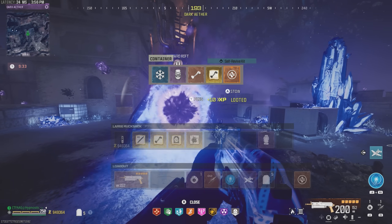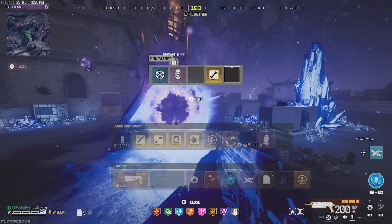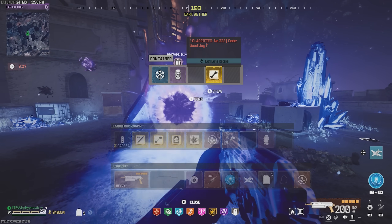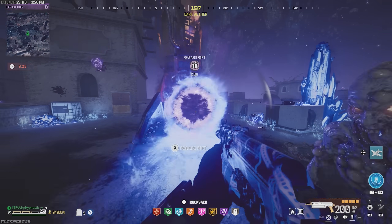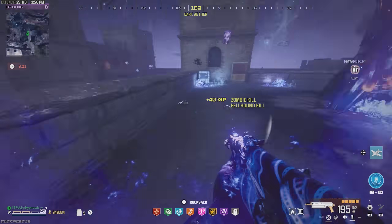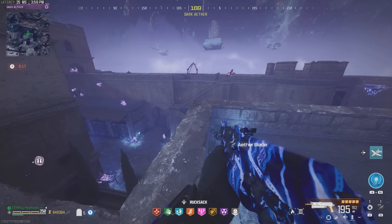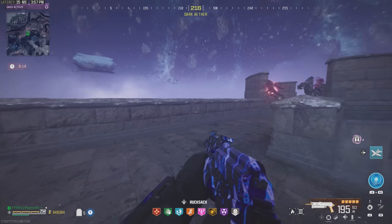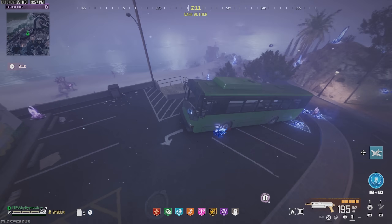Let's see what we get — Dog Bone recipe, an extra self revive, and a normal Dog Bone. We already have the schematic, which I'll give away soon. Once you complete this contract, jump on this wall, parachute over to the other side, then jump right down to the green bus where you have the outlast contract.